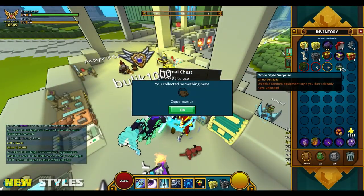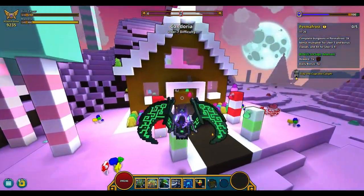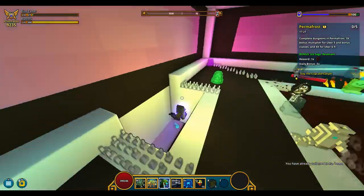Since a new biome is out, new styles are also out. Dinotamer is finally available for anyone to get. Get this class by using a class coin from your inventory.